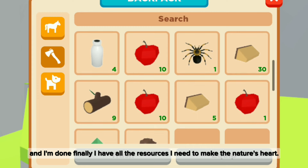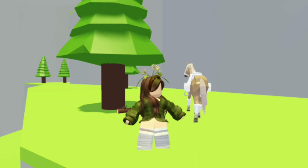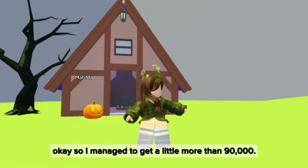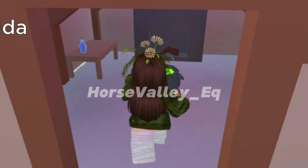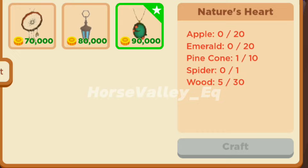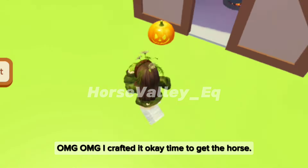And I'm done. Finally, I have all the resources I need to make the nature's heart. Now I just need $90,000. I managed to get a little more than $90,000, but now I am ready to make the nature's heart. I crafted it! Time to get the horse.